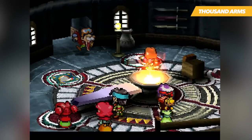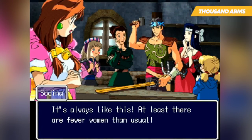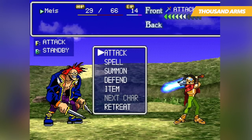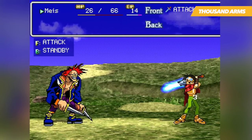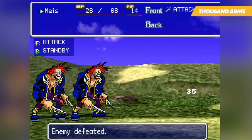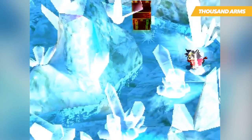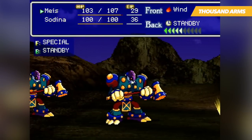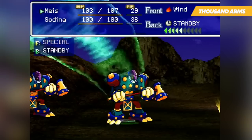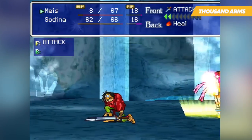One of the most innovative aspects of the game has to be the dating system, which sees the player being able to date several ladies across the land. In order to do so, you need to provide them with a present and usually partake in a minigame to ask them out. The more you date a specific lady, your intimacy level with them slowly rises, and with Meis being a spirit blacksmith, it allows him to forge incredible weapons or spells with the lady's help. Without a solid battle system to back this up, it would all be pointless, but thankfully Thousand Arms provides an exceptional fighting experience.